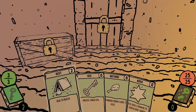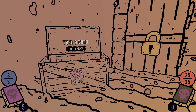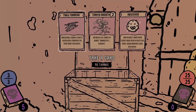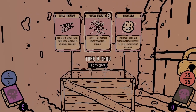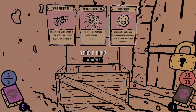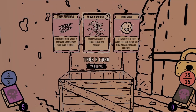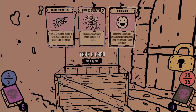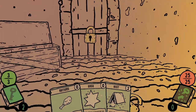Let's look at our hand — we have Rest, Key Rations, and Bash. We have a key here, and we can use it on this chest. We can take one of these cards: Table Manners — when a card is eaten add a Toothpick to your hand, Replenish; Forced Growth — increase all cards in hand's damage by two, Exhaust; and Obsessive — when four cards have been played this turn draw another card, Replenish. I'll take the central one.